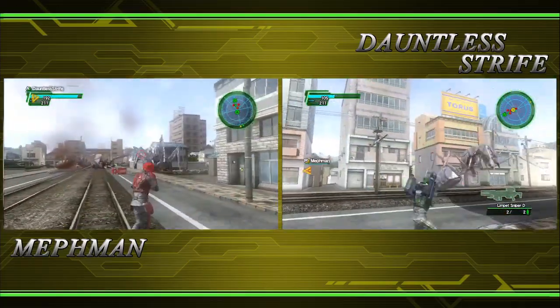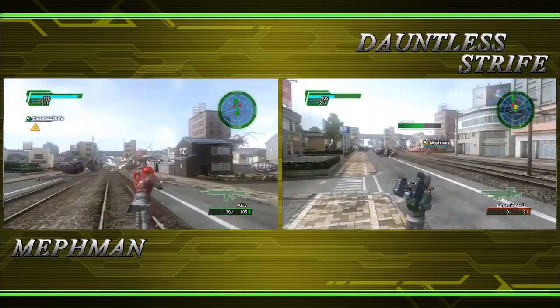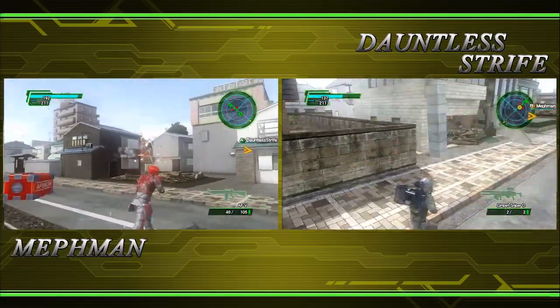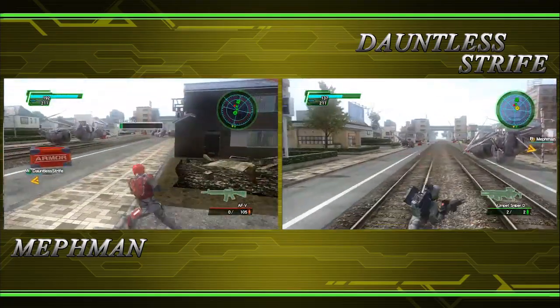There's one behind me - stay away! Got him. Don't kill them all yet - at least get the green crates. Very important.